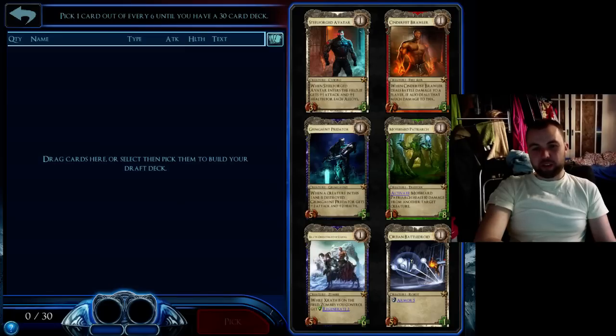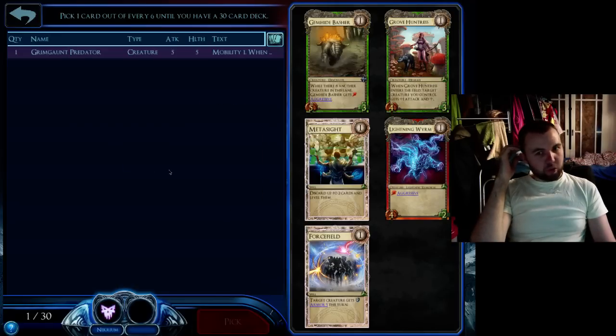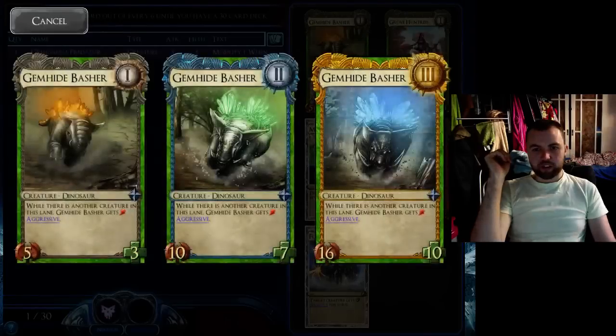Zarrath is a second pick. Berean is a third pick. Cinefis is a fourth pick. Mossbeard, fifth. And Steelforged I would never, ever take. Steelforged works well in its own little thing it's got going on. We've got some nice cards here. Cinefis is good if you're worried about Shapers — he works really well against level 2 and 3 Shapers.